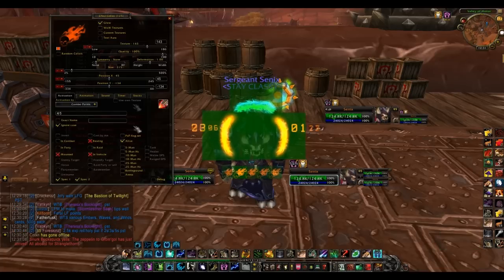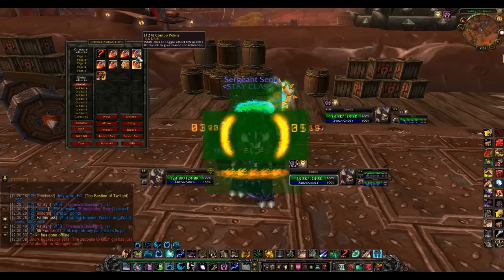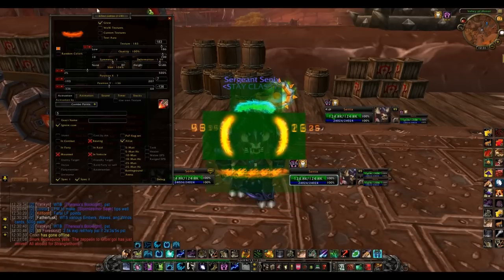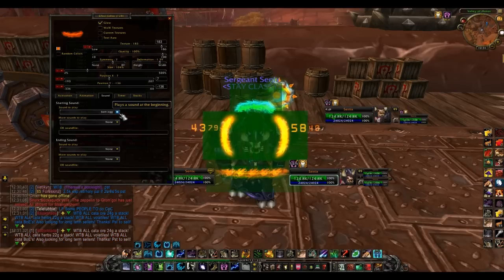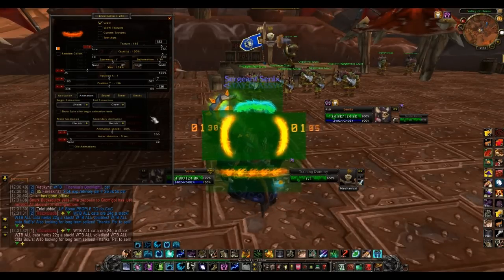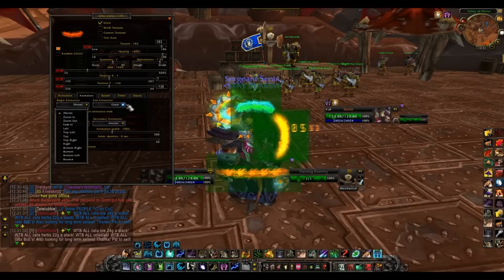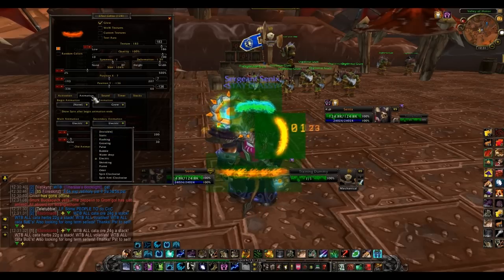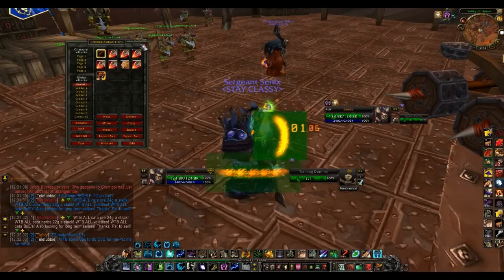For your second combo point it'll look like that, third like that, and so on up to the fifth. I made an extra combo point entry that's reconfigured to overlay nicely and look special. Combo points can't be timer tracked as far as I know. I also have a sound effect on it that says 'bam.' The animation style I have set to electric - you'll need to play around with them to find what you like, as everyone has different preferences.